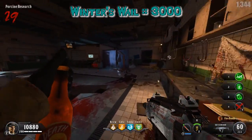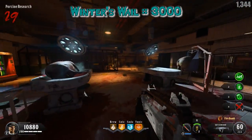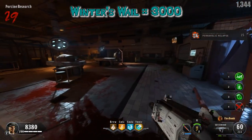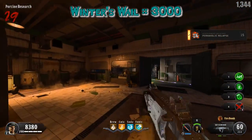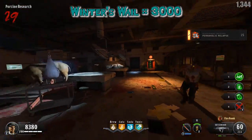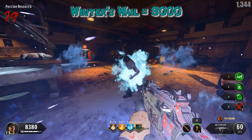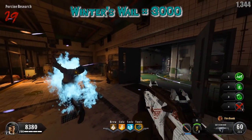Winter's Wail is worth 3000 points and it says when hit by a melee attack, generate a frost explosion that will freeze or slow enemies nearby. The player can store two charges. Its modifier says frost explosions trigger a slow field around the player for a limited time.